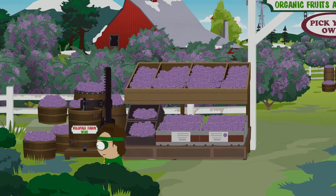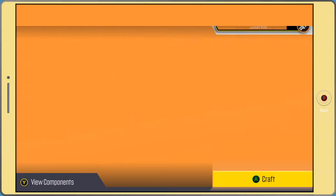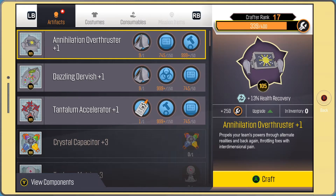Now that you're at the farm, do not talk to that guy — go to the left, use the machine, and hit a couple of buttons. It'll mash the grapes into the last item you need to make the Chocolate Man Burrito.